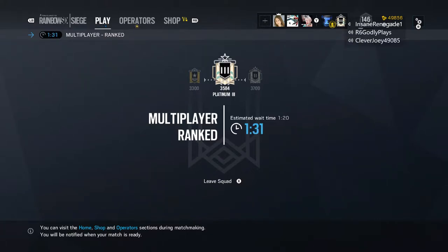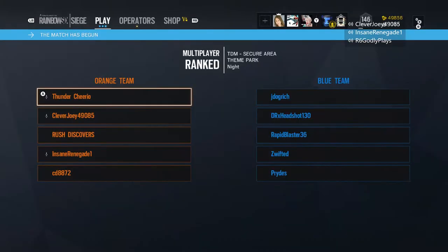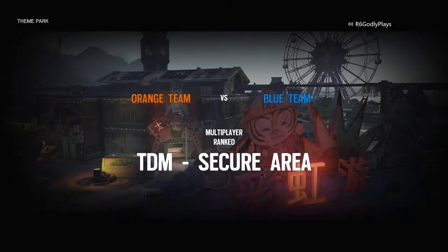Rainbow Six Siege has always had a ton of customization options, even from its launch. Nowadays if you're playing, you can customize your weapon's skin, weapon charm, all the way to your operator headgear and their uniforms. But is there something else that could be added to the game to add a little bit more customization and let players be a little bit more unique than they already are?